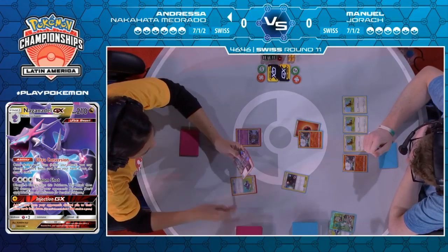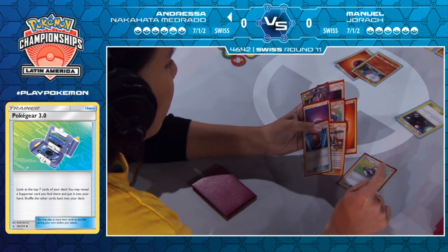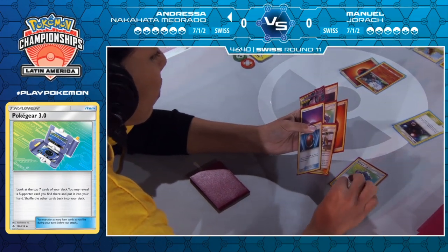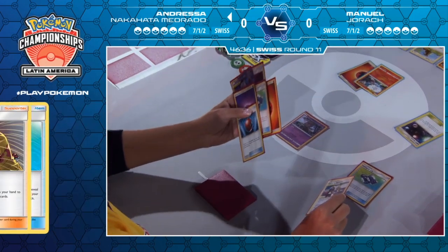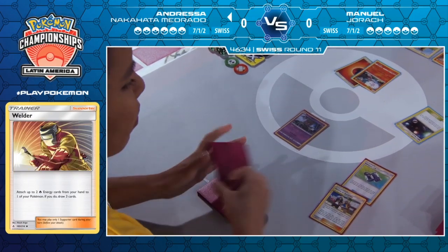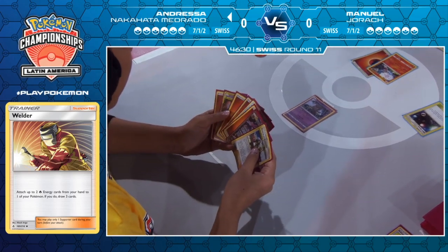There's a Pokégear. We'll see if that thin-out was able to help her — she's looking for Welder. Doesn't think she found it. She does find a Guzma and Hollow though, which could be better than nothing. She could use it to grab a giant half, or maybe even a weakness guard energy and a stealthy hood. You could use the discard on that Guzma and Hollow — so it's not even that bad.